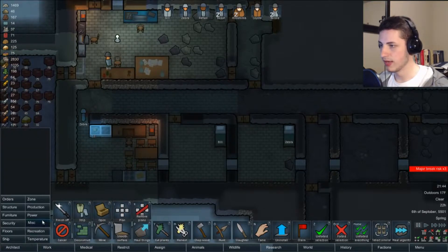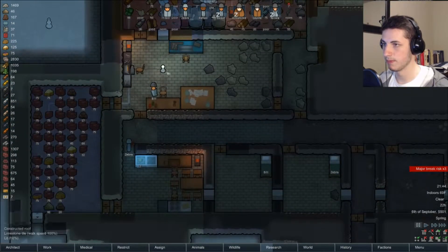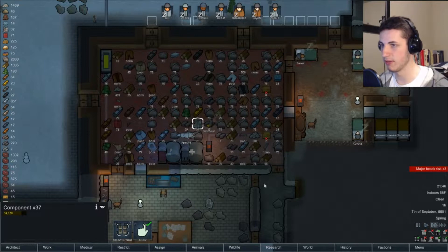I think we're going to start working on lights as well, because we have quite a bit of power and we're not really using it for anything else. I can see that there's some compacted machinery right here and I really want to get that. But we're actually pretty good for components right now, so I'll probably hold off. We have 37 components — not bad.